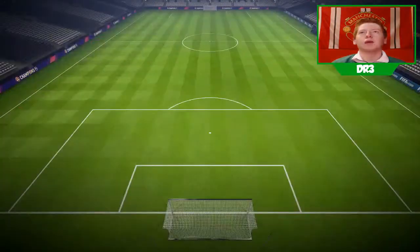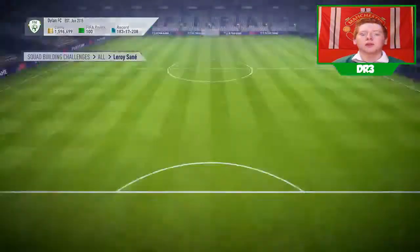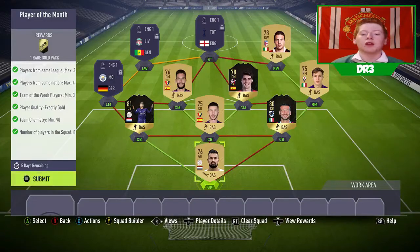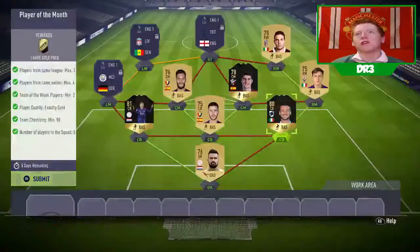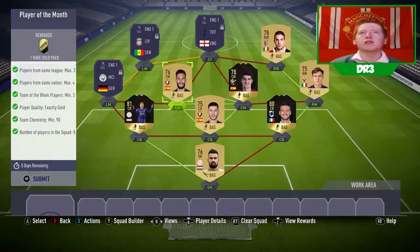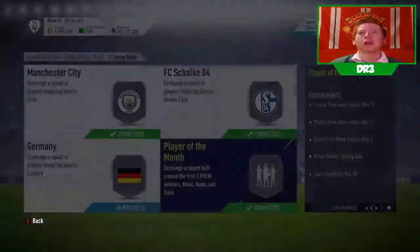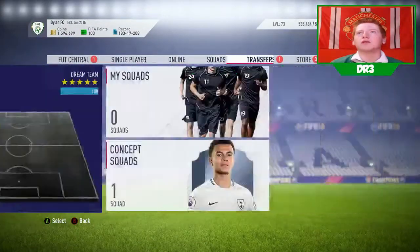Now the Germany one — I think yes. We need to complete this last one which is the Player of the Month, and then we'll go get the players in. The Player of the Month is pretty standard — most of these are just discard informed players, around 13 to 13.5k for these guys, and then the rest are about 500 coins each, which is pretty cheap for an SBC and you get a rare gold pack.